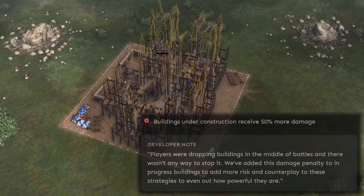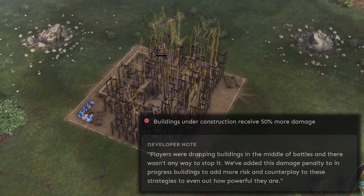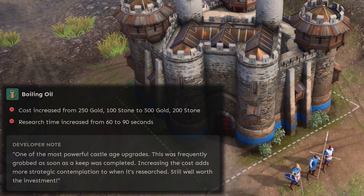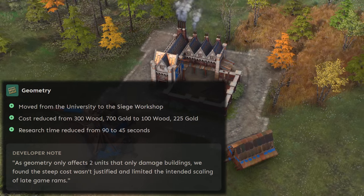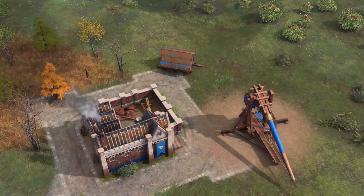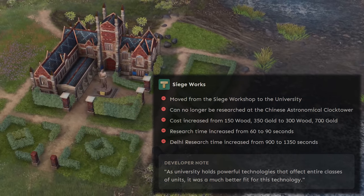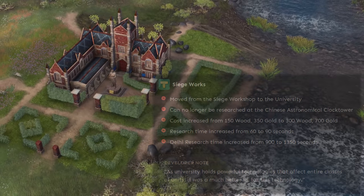Moving on to buildings, those that are under construction now receive an additional 50% damage, which is a big change to castle drops, both defensively and offensively. Building keeps and stonewall towers take longer now as well. Boiling oil gets a significant nerf to both its cost and research time. Geometry gets a massive buff as it's moved to the siege workshop, its cost reduced by more than three-fold, and its research time halved — it's now an absolute must to pick up for both rams and trebuchets in the current meta. Siegeworks gets the opposite treatment, getting nerfed and moved to the university instead. The cost now is a bit too steep, but the impact of this change is nowhere near as important as geometry.